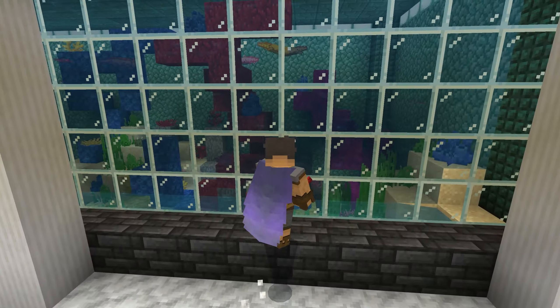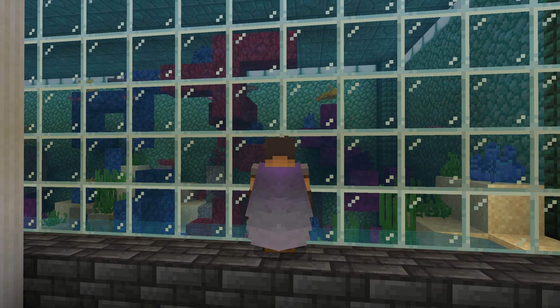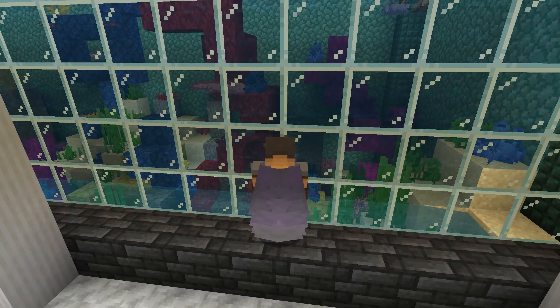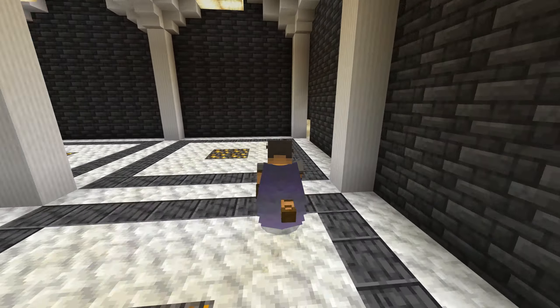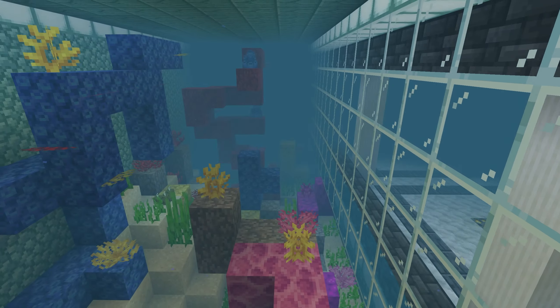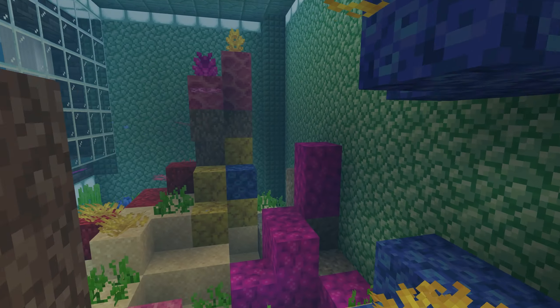We have this axolotl aquarium here. We did have tropical fish but the axolotls ate them all. I thought they only ate fish when you used a bucket of tropical fish — guess I was wrong. So don't put tropical fish and axolotls together. The entrance to the axolotls is down here; open that door. I don't have my aqua breathing helmet so this is a bit risky, but we've got our blue axolotl and a bunch of other ones in here.